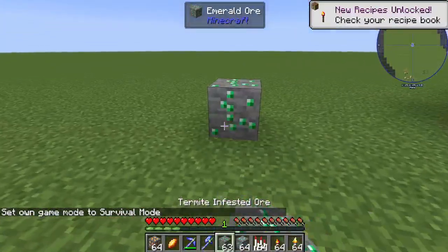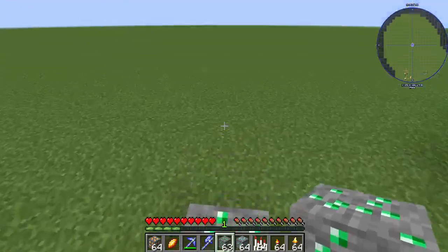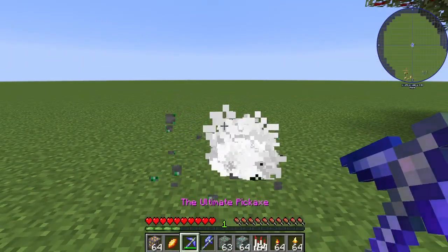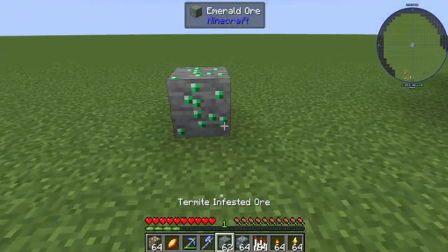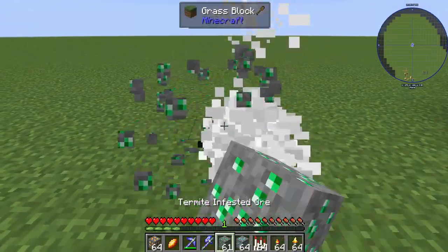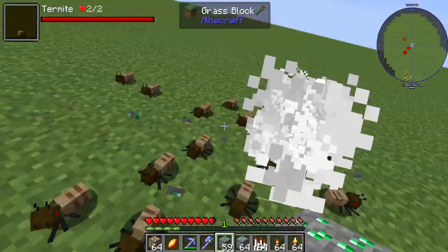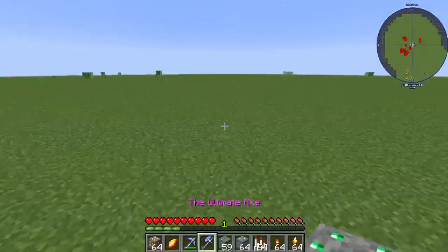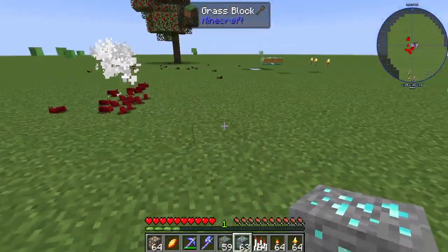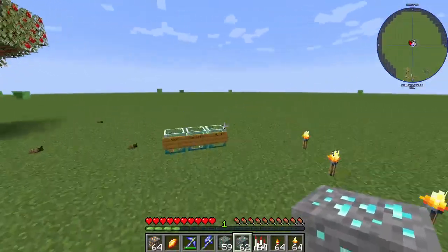These are termite-infested ores — they are troll blocks that disguise themselves as ores like diamond ore. Whenever you break them, termites will spawn everywhere. Same with the red ant blocks — they spawn red ants and termites.